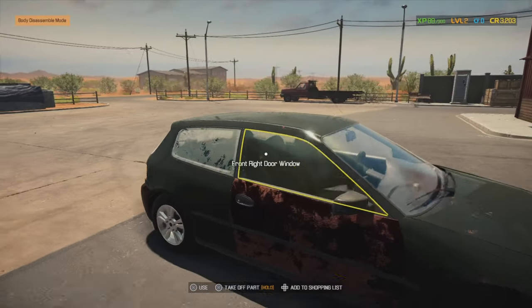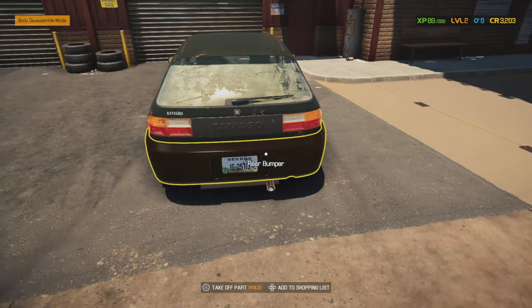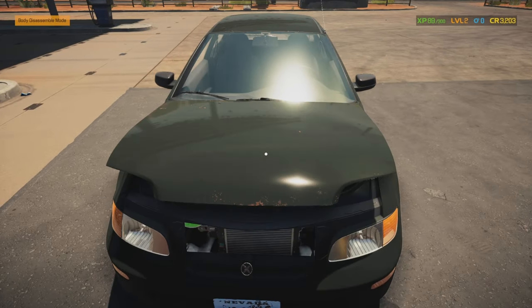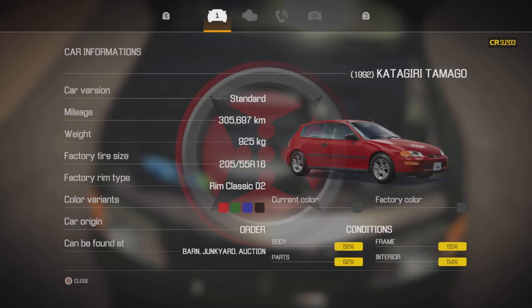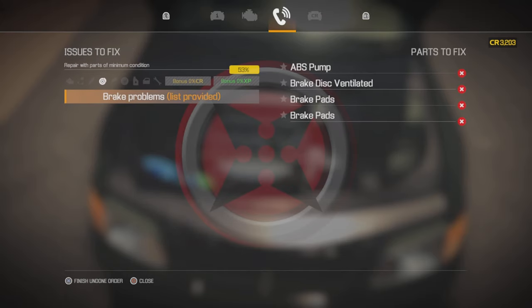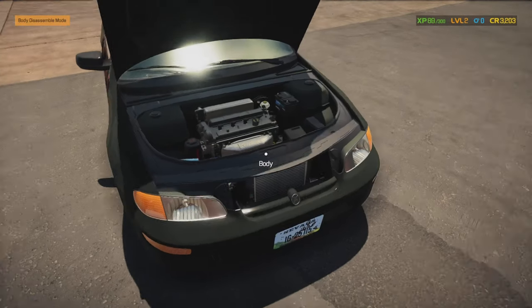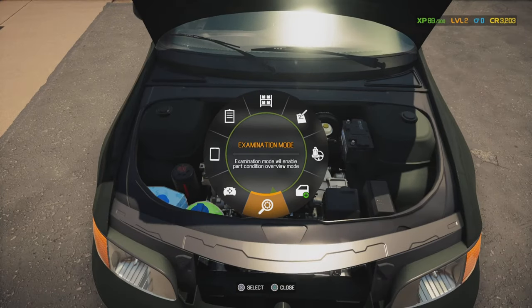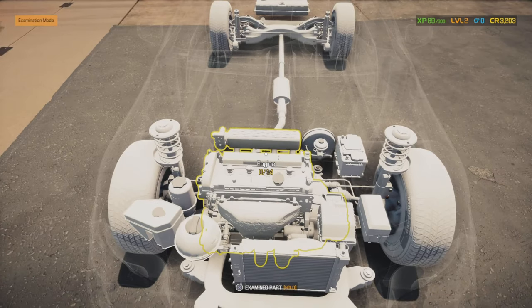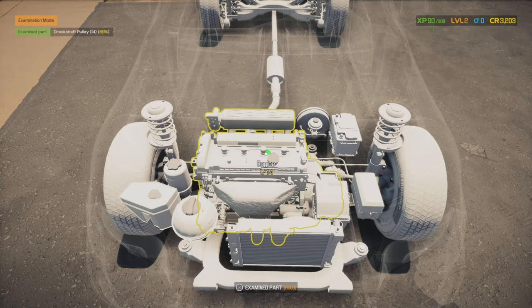It actually looks like a Seat Leon or Ibiza. Let's have a look — you've got the status and I also didn't know last time that you can go to the end page and it actually tells you the total payout rather than you guessing. They want an ABS pump, brake disc, ventilated brake pads — two of them. I'll just examine all of it because every time you examine a part you hold X and you'll just level it up.